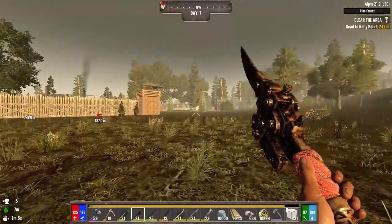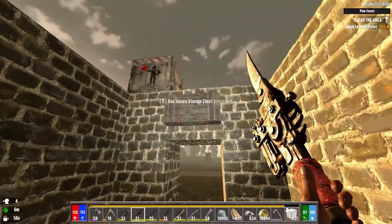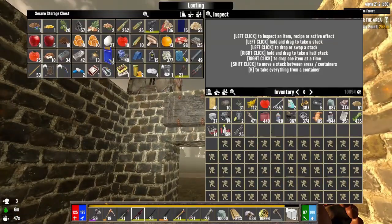Hello everybody. Welcome to Episode 7 of the Darkness Falls series. We know what this day is — Ford Day. I'm not really sure what to do to prepare for it, other than taking some iron and making some hatches. So we're going to do that.